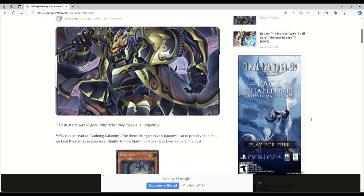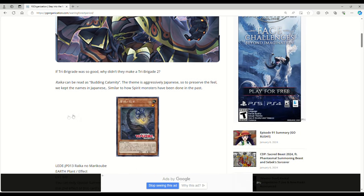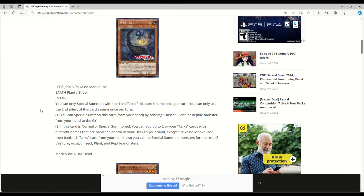Without further ado, we're doing this the old-fashioned way off my phone. Step into the Forest of Rika. If Tribe Brigade was so good, why didn't they make a Tribe Brigade 2? Well they did, but this stuff's just better. Rika can be read as 'Budding Calamity.' The theme is aggressively Japanese, so to preserve the field they kept the names in Japanese.